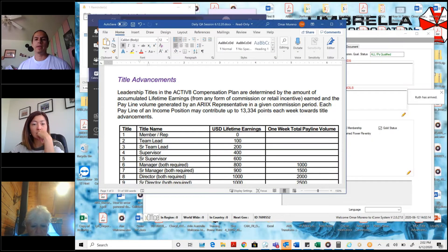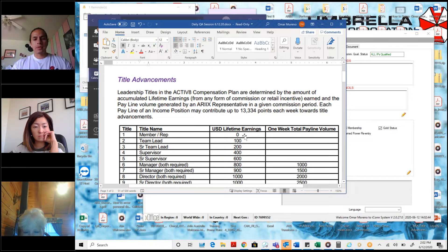So how does one advance title rank? The leadership titles in the Activate Compensation Plan are determined by the amount of accumulated lifetime earnings. This is from any commission or retail incentive that has been earned, and each pay line volume generated by an Rx representative is given each commission period. So this is an accumulation for your first five ranks — it's a cumulative total of what you've earned with Rx, and that includes team lead bonus, all the bonuses, base commission. It's all accumulated in there.